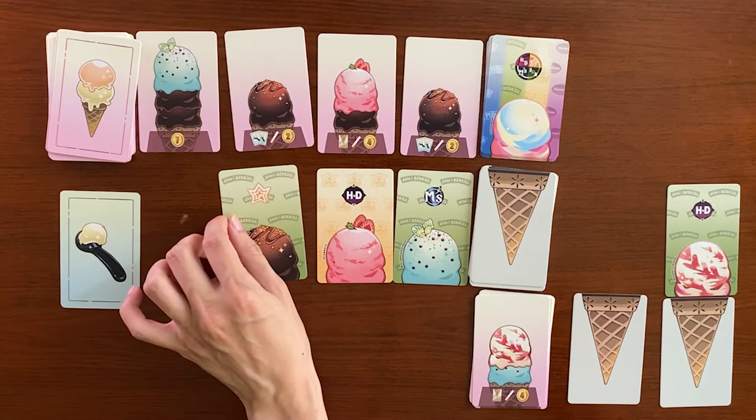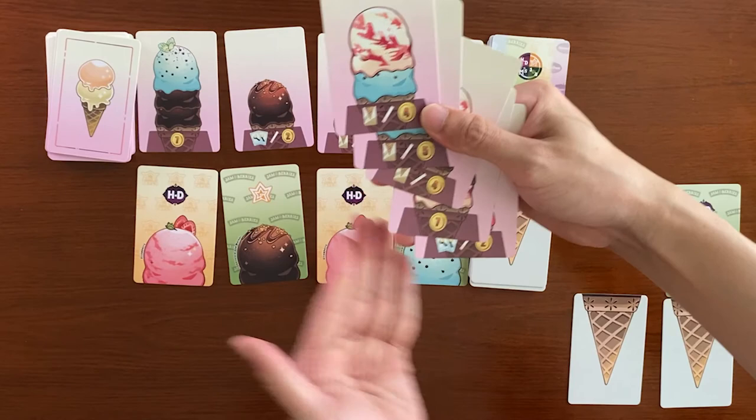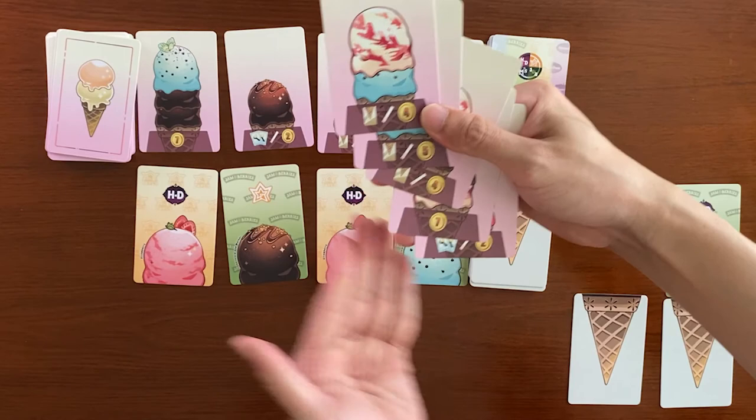The game ends once the ice cream cards run out and each player will tally up their points on their order cards. The player with the most points wins. And that's Combo Cone Paradise — get your copy today.